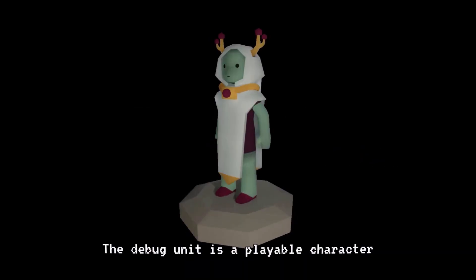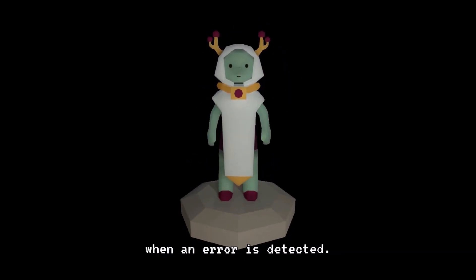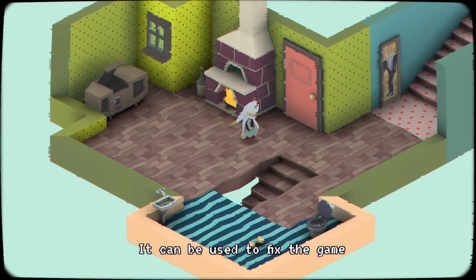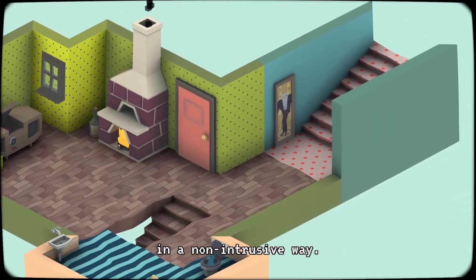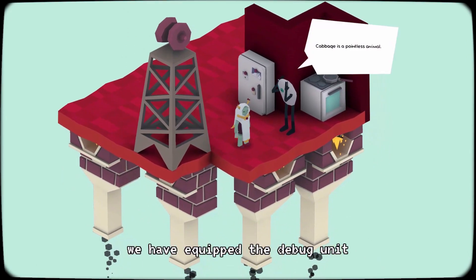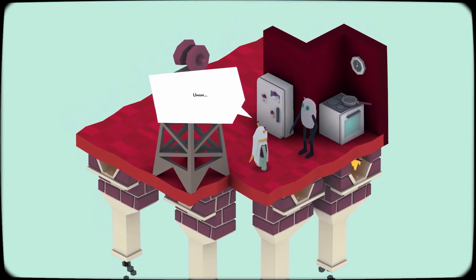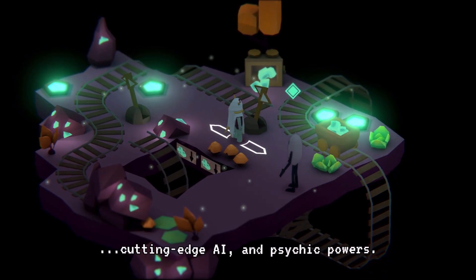Whatever the issue, it can be fixed with the help of the debug unit. The debug unit is a playable character that is automatically entered when an error is detected. It can be used to fix the game in a non-intrusive way. For your convenience, we have equipped the debug unit with a wide variety of polite responses, cutting-edge AI, and psychic powers.